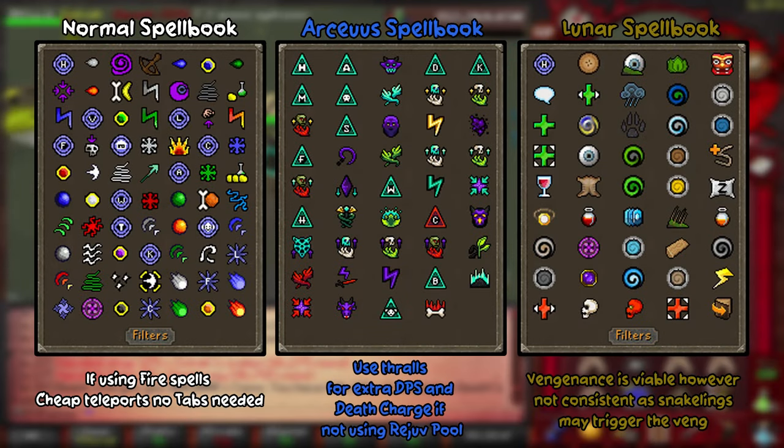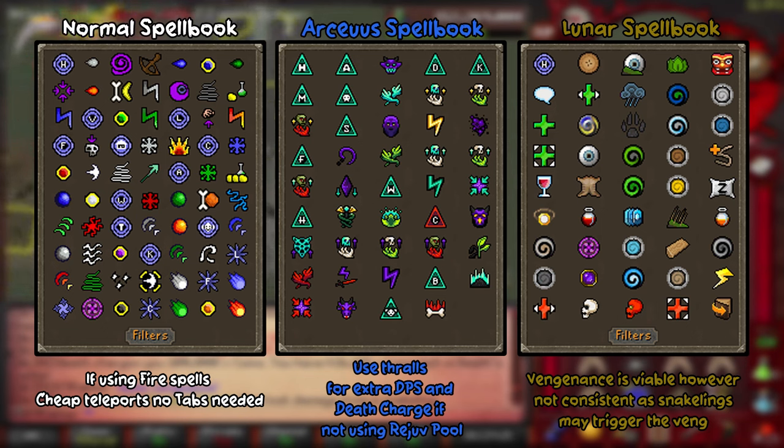In terms of spellbooks, it's down to your preference and budget. I normally use the ancient spellbook because I get to use thralls for extra DPS and the death charge if I don't have a rejuvenation pool. If you're using fire wave spells, the normal spellbook is for you, and you can bring cheap teleports to exit Zulrah. You could also use the lunar spellbook for vengeance and the cure me spell, which helps if you don't have anti-venoms. The snakelings do tend to absorb the vengeance hit though, which can be frustrating.